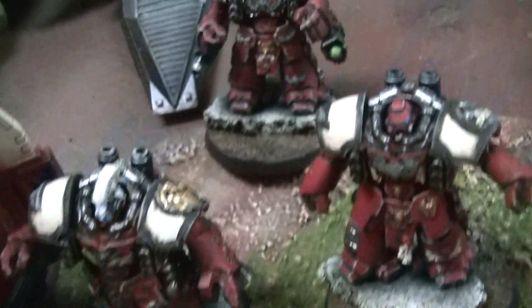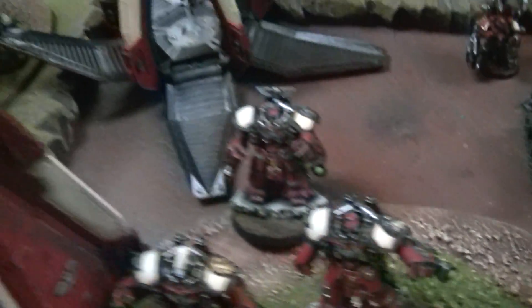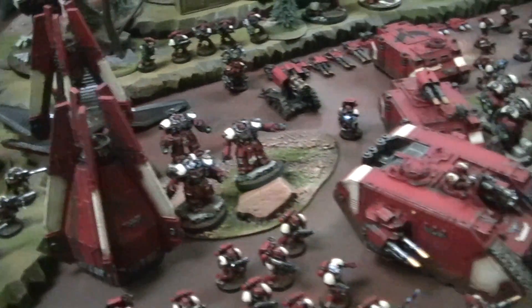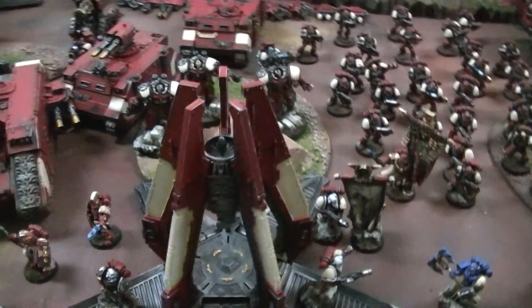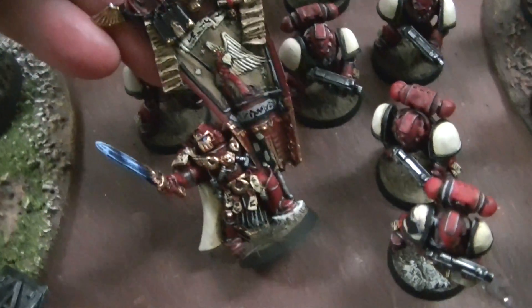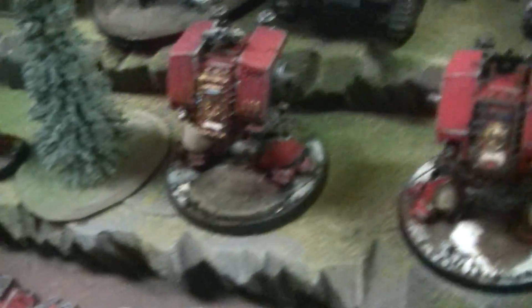Seriously? But two wounds, toughness six is pretty good. But if you bring the right weapon to bear on them, they evaporate pretty easily. Eldar Jet Bikes can pretty much just manhandle these guys, as we've seen. That's awesome. Oh, this banner bearer — he's so cool. Tons of magnetized options. I guess there's no arms on these dreadnoughts — come on, Tech Marines, do your job!